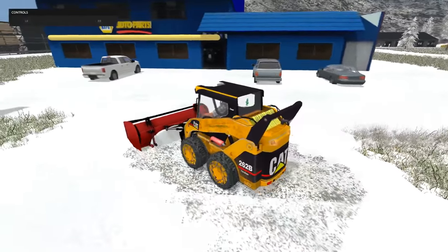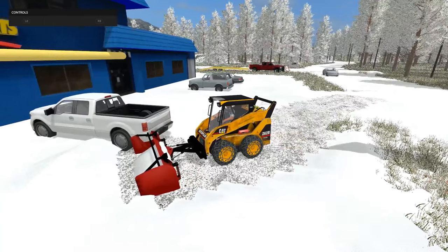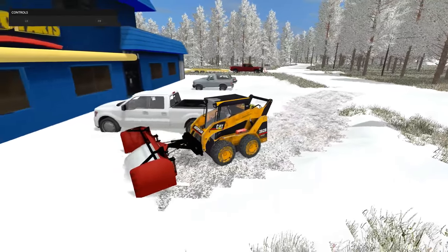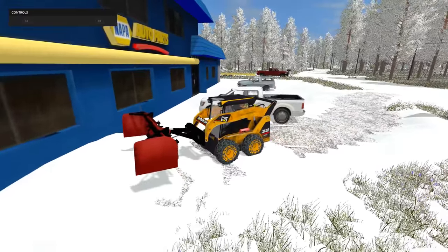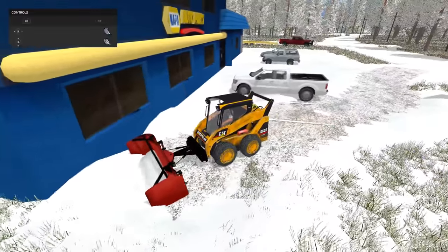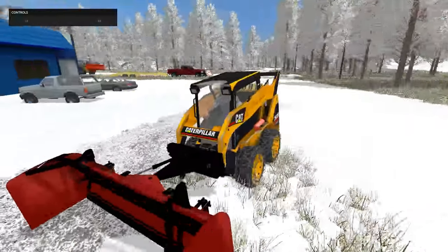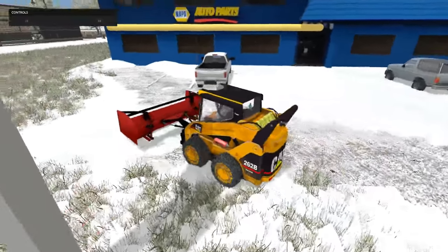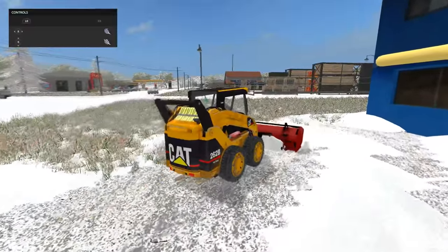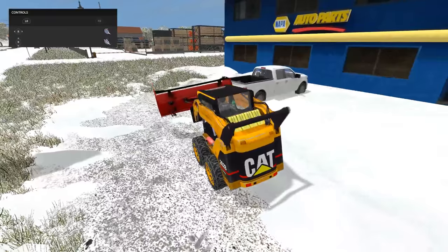It looks like we are getting caught up. That's a little bit of a problem since we can't have the plow all the way down to the ground. You can't plow too close since the parking lines are still above the pavement, which causes some problems. But this box plow is one nice looking plow. It's kind of hard to keep the snow in the scoop if it's bouncing around. We got almost half of this done so far — that's pretty efficient. We're doing a great job.